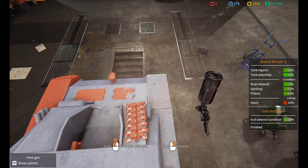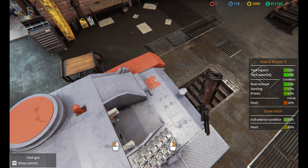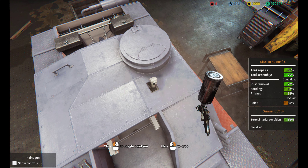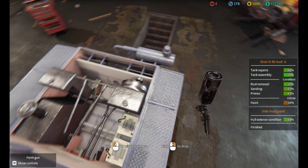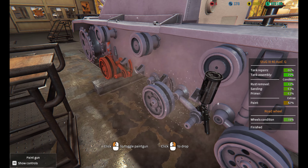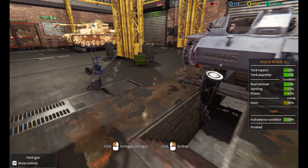I get these tanks done 100% without using the angle grinder or hammer. Maybe that mechanic just hasn't been fully implemented yet — the tutorial showed it once and I chose the angle grinder and it worked, but I've never encountered it again. The Stug 40 has no passenger, just a driver. And the turret doesn't even come off on this tank.